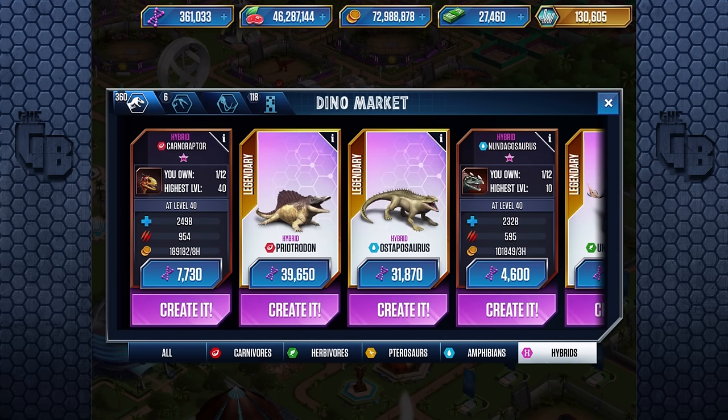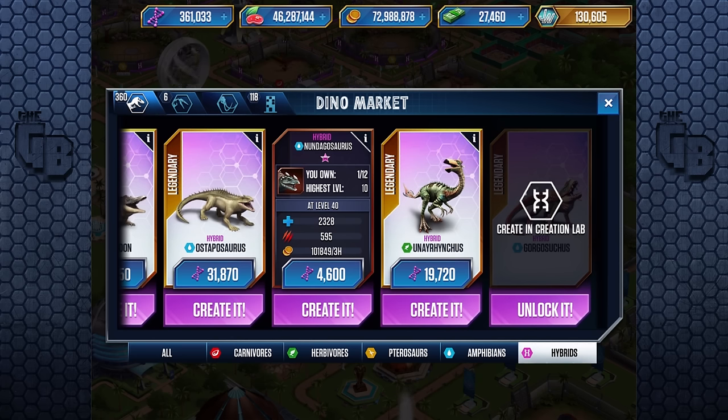It gathers more coin than Carnaraptor just in a shorter period of time. 4000 DNA — to get this to level 40 I need about 35,000 DNA total, probably including speed-ups. That's really good — better than a legendary. I want to save up for Gorgasuchus though because that thing looks cool and I want to see that level 40. Maybe we'll save for that and get it in another episode.